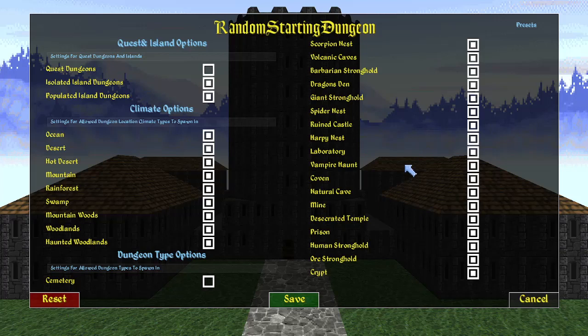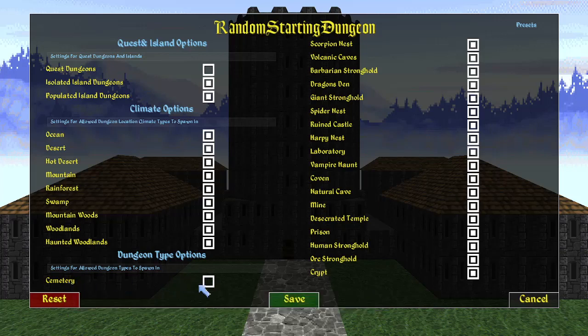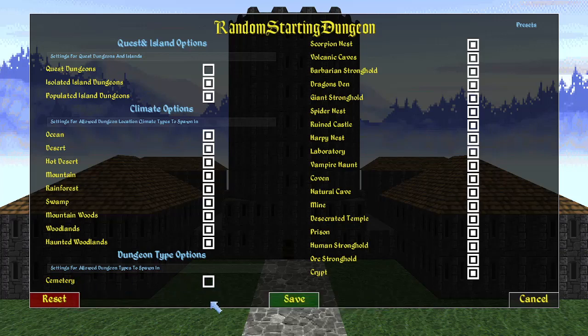All dungeon types are initially enabled. The only one that is disabled by default is cemeteries - these encompass the small dungeon crypts that are automatically discovered on the map with that dark red shade. If you want to spawn in one of those - like as a vampire kind of thing - you can enable that. By default it's disabled because I think it's more interesting to start in the bigger dungeons. But you can change any of these, even restricting yourself to only prison-type dungeons, ruin castles, spider nests, or giant strongholds.